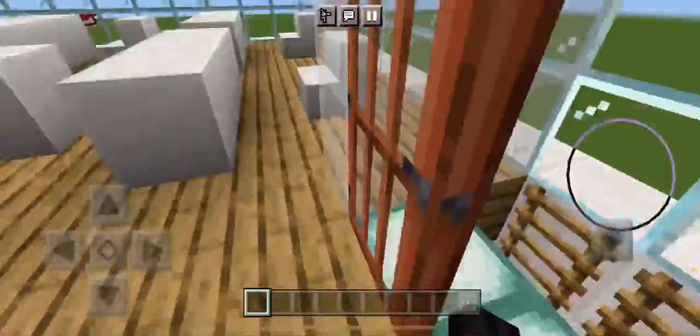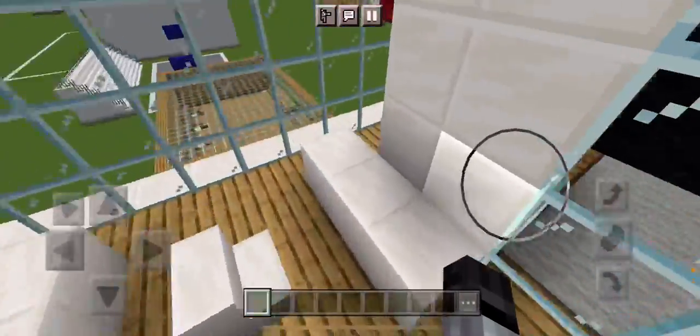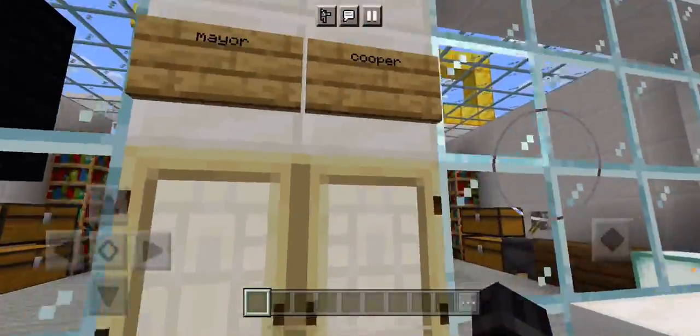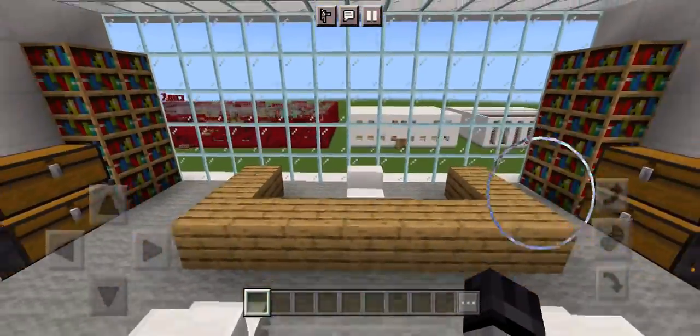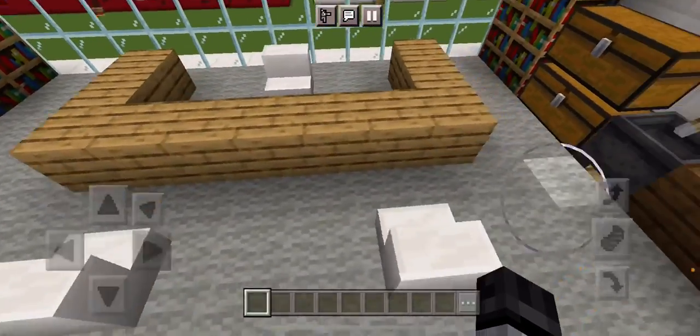The final floor is the mayor's office plus some more office desks right here — just some simple office desks. Let's go to Mayor Cooper's office. Here's his office — I quite like this room, it's pretty nice.